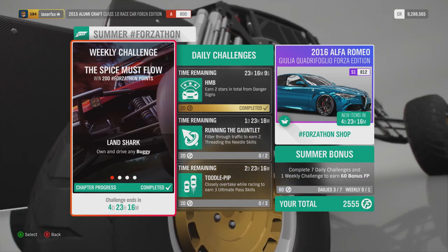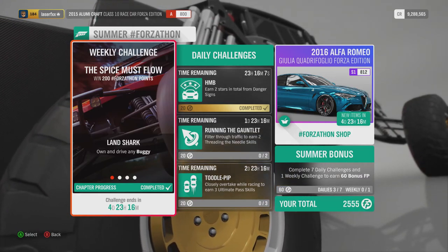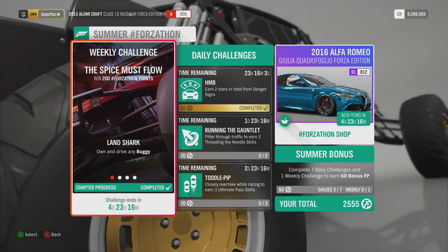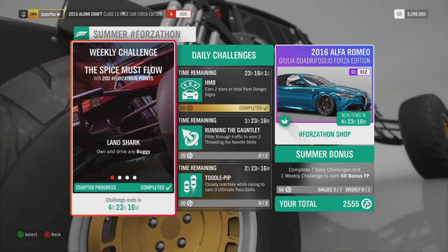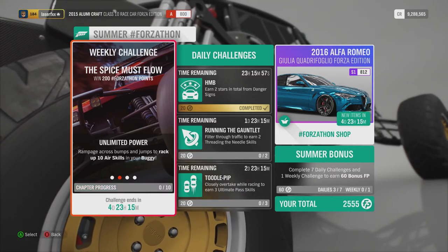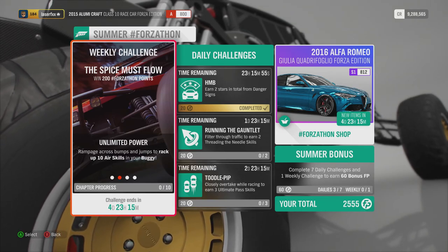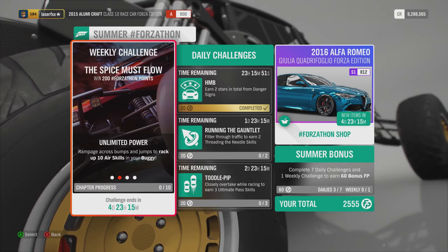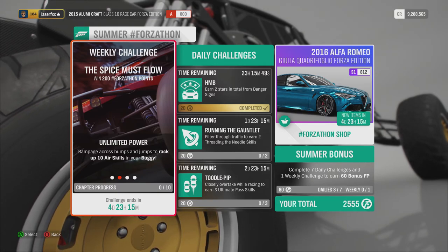This week's weekly challenge, 'The Spies Must Follow', win 200 Forzatone points. 'Land Shark' — own and drive a buggy, we are already doing it. 'Ultimate Power' — ramp across bumps and jumps to reach ten air skills in your buggy. Easy enough.